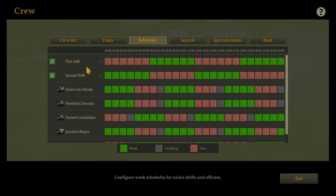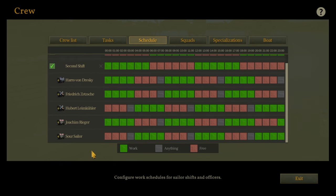For the schedule I've changed it down to two shifts instead of three — six hours on and six hours off. The radio guy is four hours on, then three hours off, repeating. The first engineer and second engineer are swapped around on the same pattern, and the watchmen are split and swapped the same way.